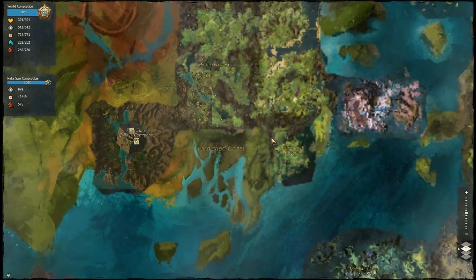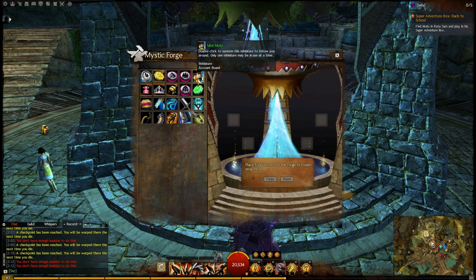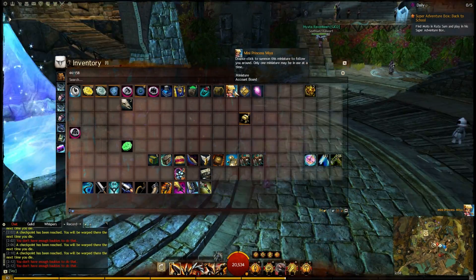I'll go find myself a Mystic Forge. With the Mystic Forge in play, we can go Mini Moto, dress, tiara, wig, forge, and we can get ourselves a Mini Princess Mia.